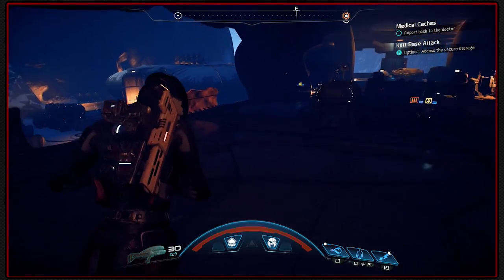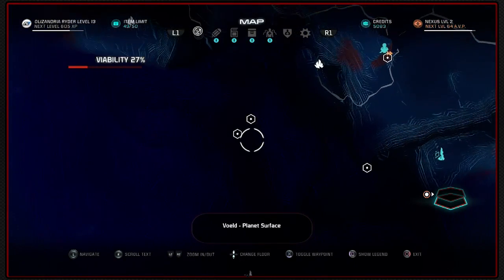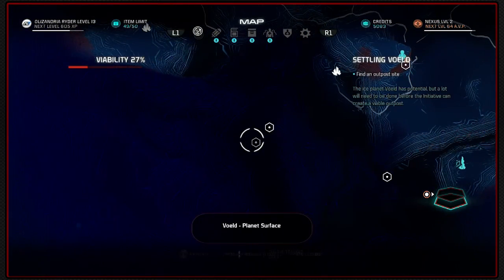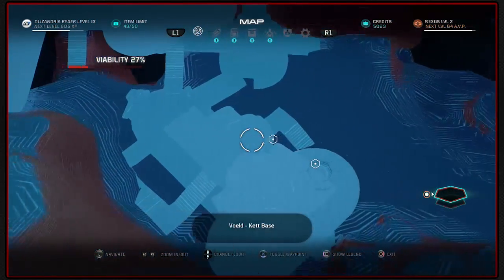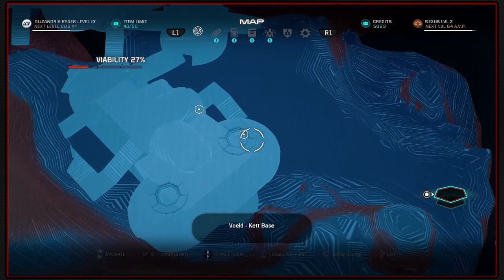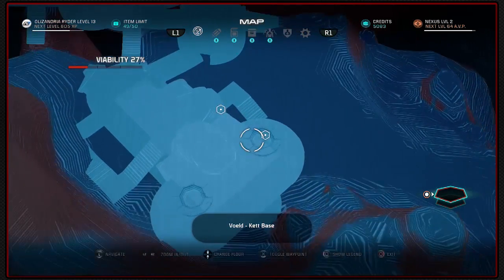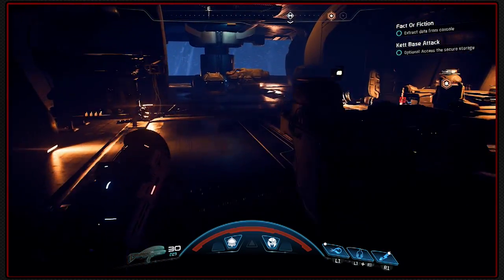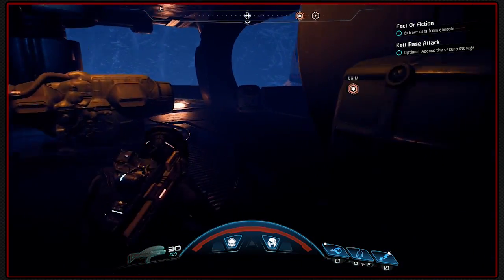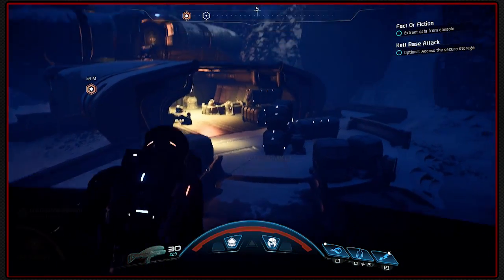Optional access to the secure storage. It gives us these locations but doesn't put us on the right marker for it all. We've got that over there, and the data from the console - we need to get to that before anything else. So let's take a right at the end here. As long as we put our own waypoints down we should be fine.